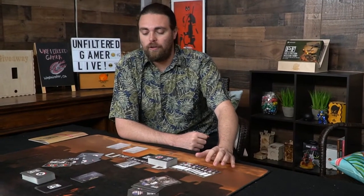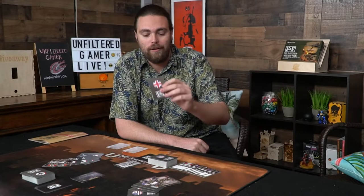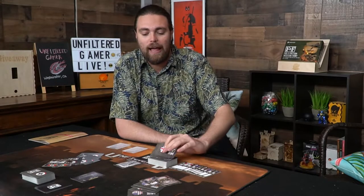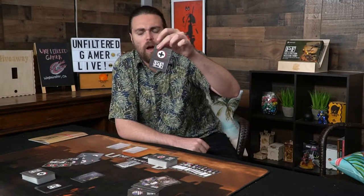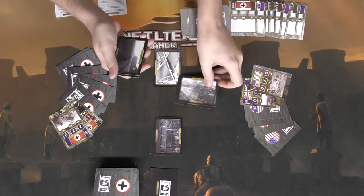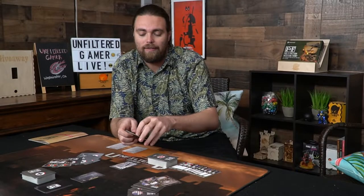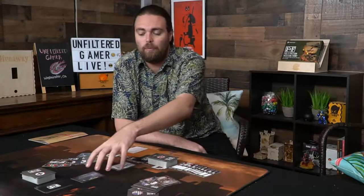Here we have Fog and Friction: Western Front all set up for two players. You're going to get two separate decks of cards — the Axis Forces and the Allied Forces, represented by the Britain flag and the United States flag. The Axis has what looks like a cross. You'll also be getting two separate decks of different location cards: there's a River location, a Rhone Valley, a Farmland, and a City. Shuffle these up and deal them out.